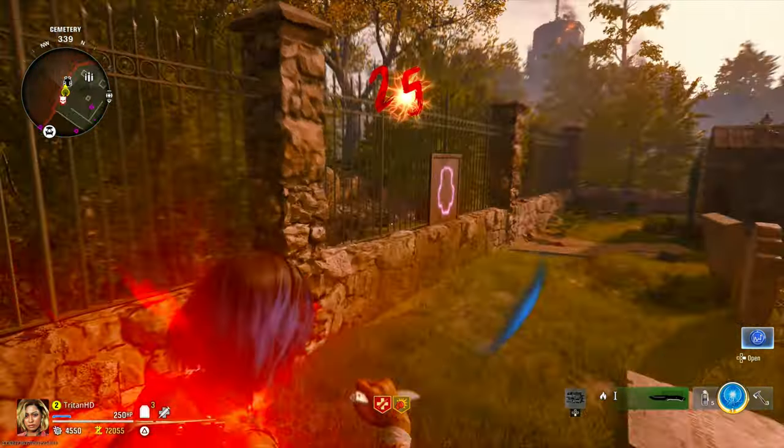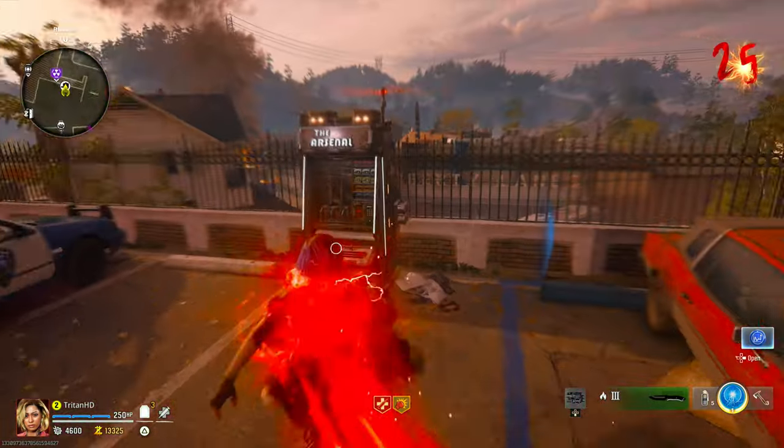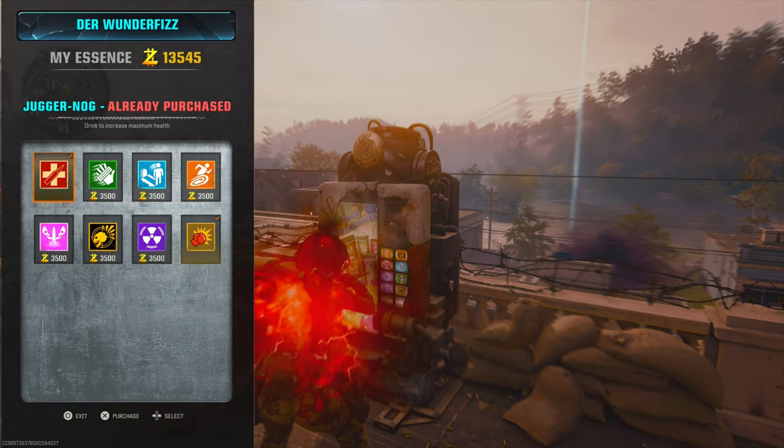Once it's round 25, I'll go and get a three-piece armor set, pack-a-punch my weapon three times, and then go and upgrade my weapon as well. Then I go up here and buy all the perks I can get.